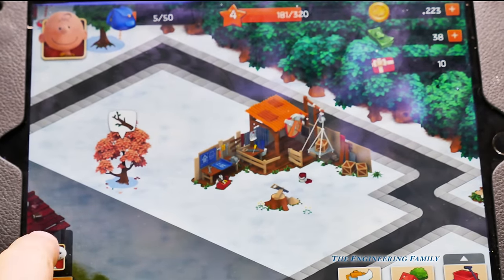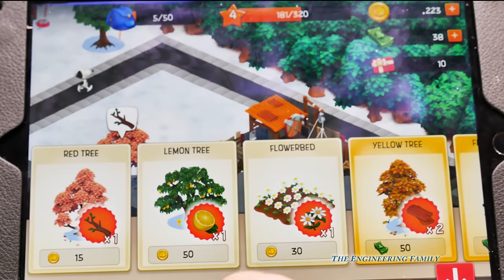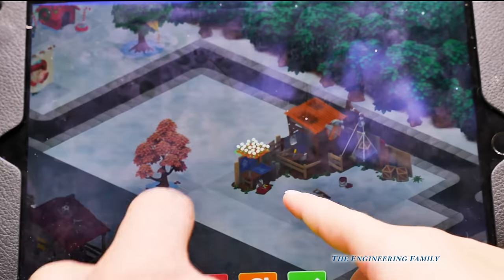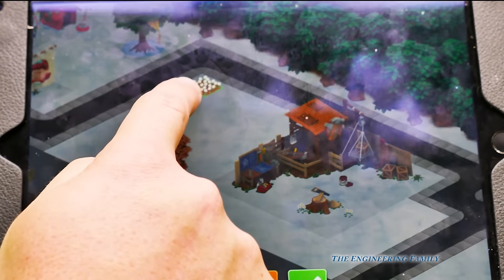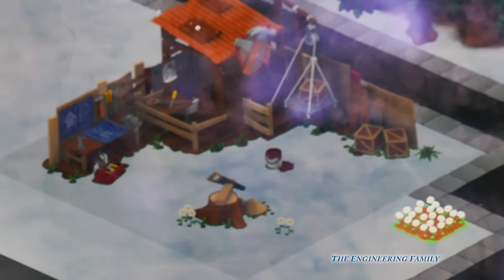Let's go to Quest, Snoopy, and it says place a flower bed. So do that. And it's going to cost us 30 coins. Let's get that. Where do we want to put it? Can I plant it? Sure. Right here. Good job. Now hit the little green check.